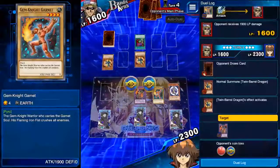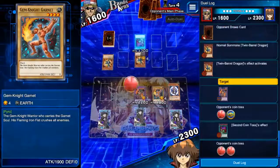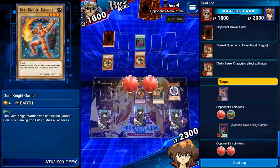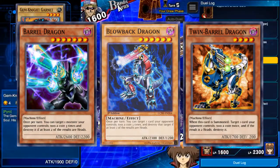Once you've done that, all that's left to do is beat a level 30 Bandit Keith. Like most level 30 matches, this should not take long at all. His best cards — Barrel Dragon, Blowback Dragon, and Twin Barrel Dragon — all rely on coin tosses to be effective.